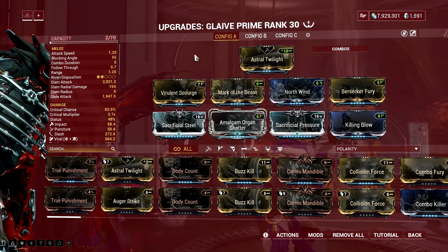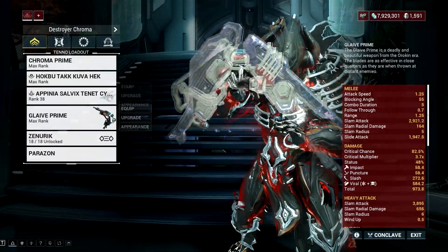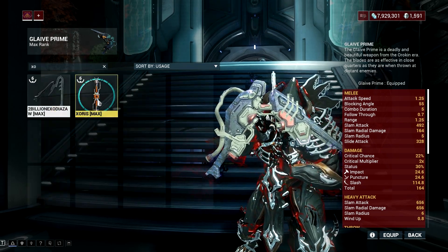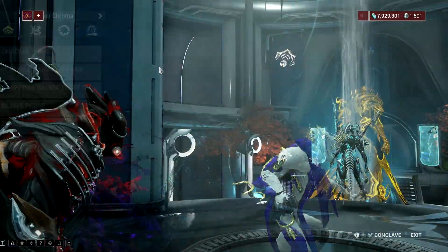However, you should pair your favorite pistol with a powerful build, and first on the list is probably Glaive Prime. This Glaive nukes enemies with its heavy throw, and while there are alternatives like Xaurus, I will still recommend the Glaive Prime as the first option if you want to use the Mark of the Beast mod in your combo.